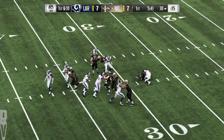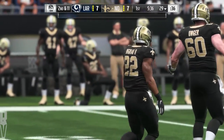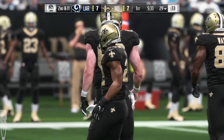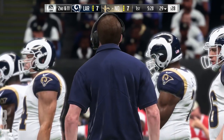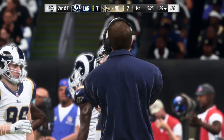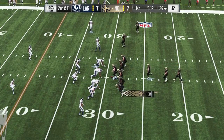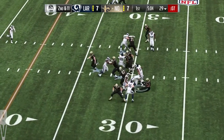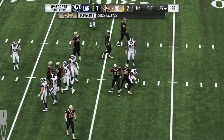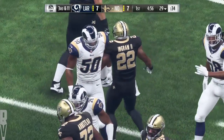They'll run with Ingram to begin the drive, and that play going absolutely nowhere as he's belted before he could get out of the backfield. It'll be a loss of one, second and 11. The best backs put a foot in the ground and just go — that didn't happen there. Brees hands to Ingram on second down, and he's going to be met at the line of scrimmage and taken down. No gain that time, leaving him with third and 11 coming up.